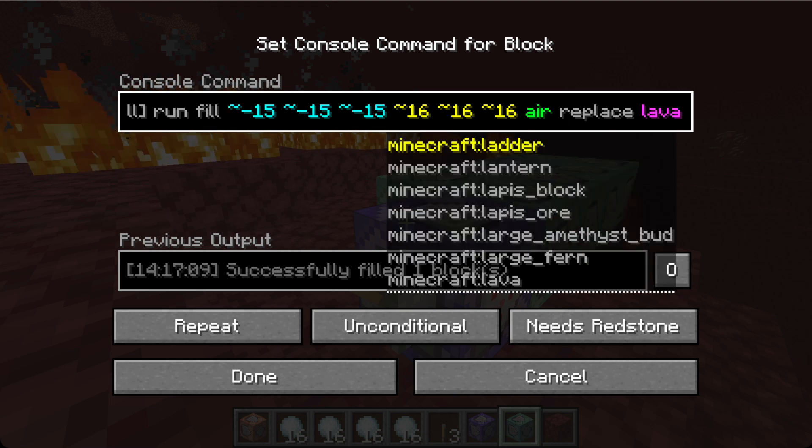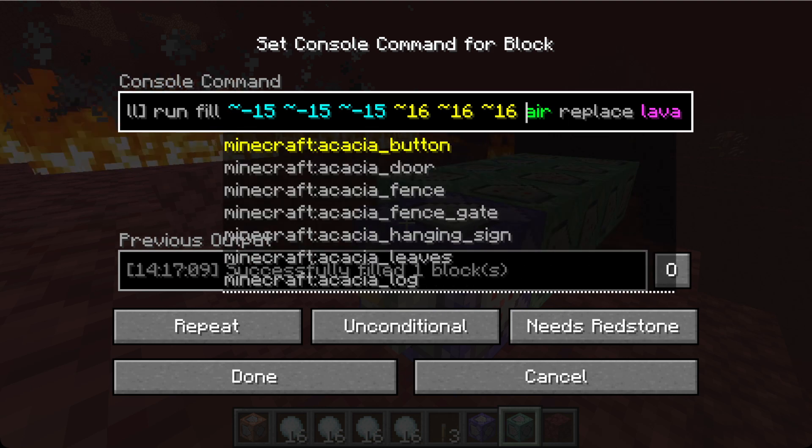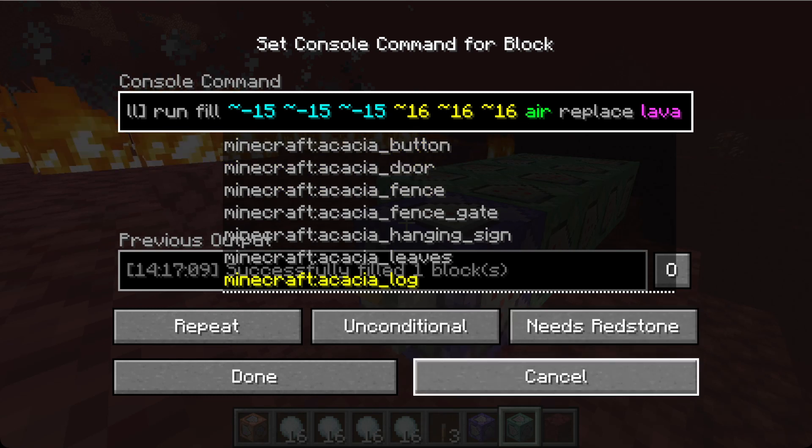Anyways, we're going to replace all the lava with air — we're going to fill air and replace it with lava. That's what we're going to do to every snowball that we throw.